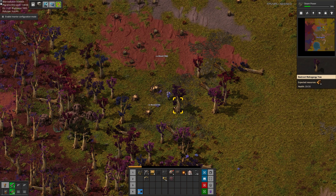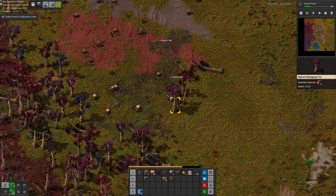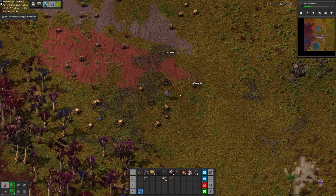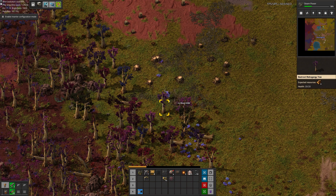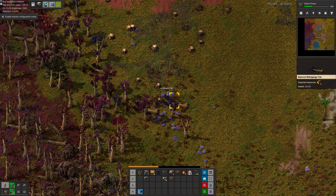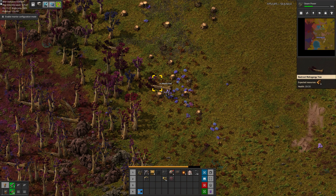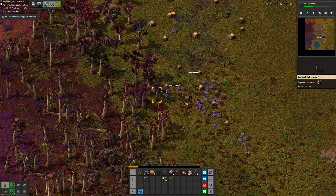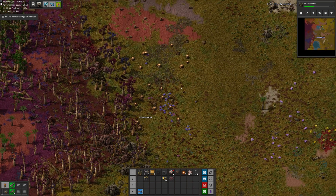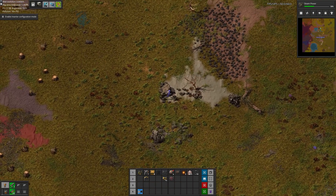Right now our goal is to basically get everything electrified and create a little mini bus — it doesn't have to be a giant main bus, but a little mini bus that has copper and iron on it. Then we can use that to build science packs, or maybe not necessarily make finished products but at least make motors and that sort of thing, so we're not having to babysit the assemblers for the purposes of making science packs.